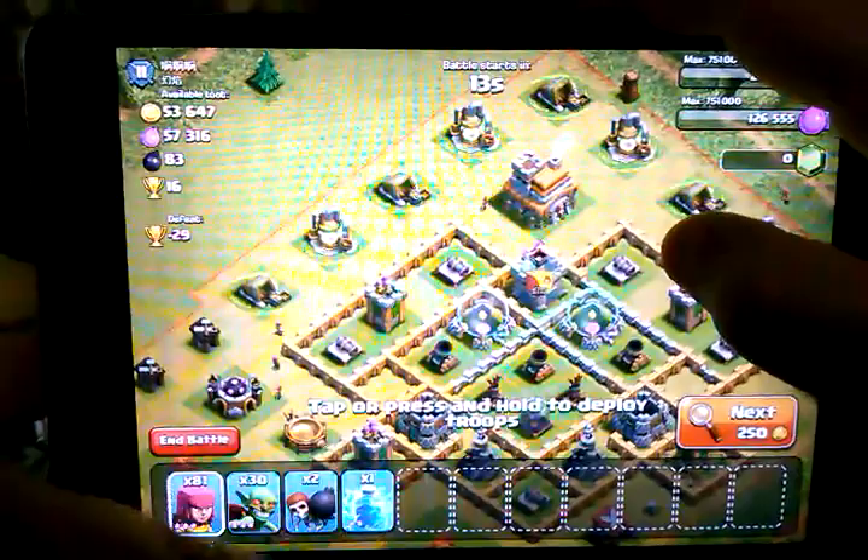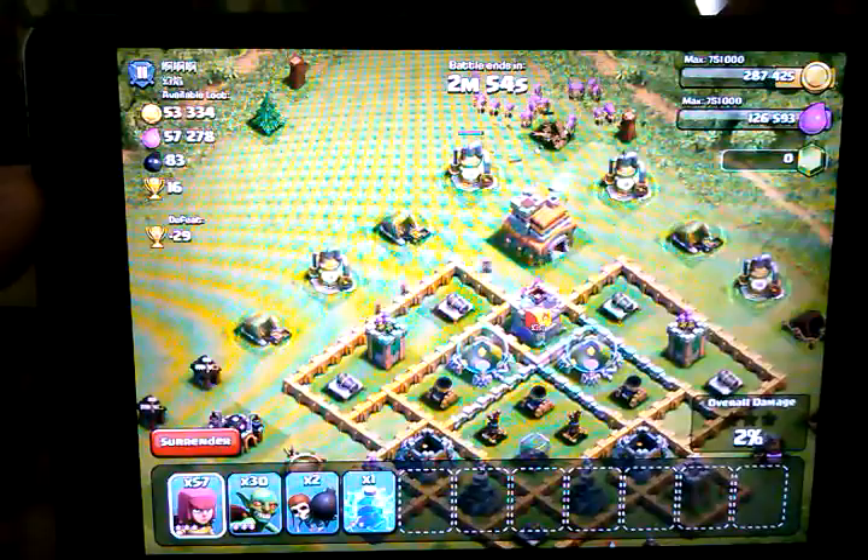We're going to scatter some archers out up here to take those out. Maybe drop some goblins on each side. Those archers are just going to do work on that. I'm going to spawn in these last seven here to go in. Those archers took it out — now we're going to go for resources, so we're just going to scatter some goblins.